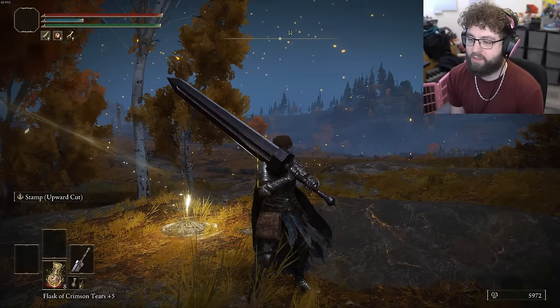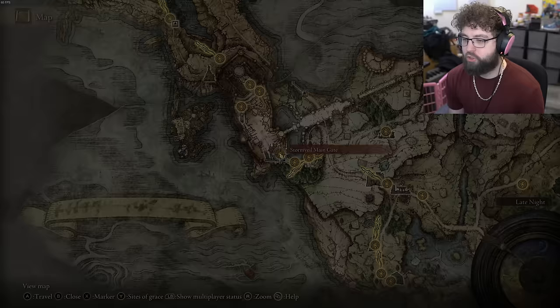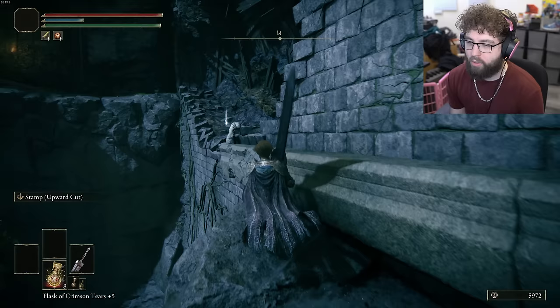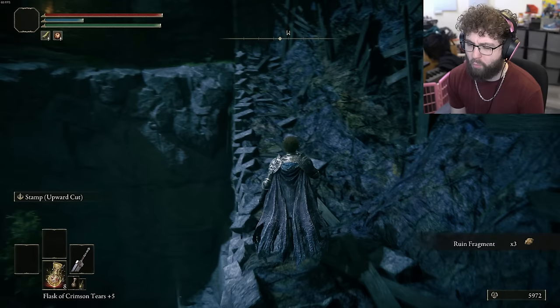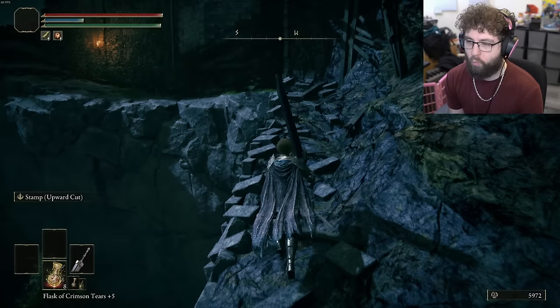We grabbed the map, so we're going back down to Stormveil Castle to get the Claw Talisman. I'll sprint through. I also remember my sword is just a regular greatsword scaling with strength and dex — I don't want to build dex. The plan is to grab the Iron Whetblade which will let me turn the sword to Heavy, making it scale exclusively with strength.